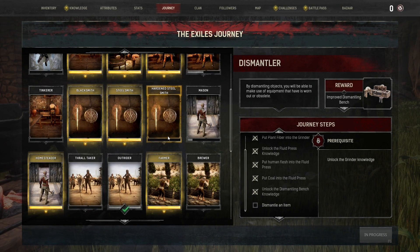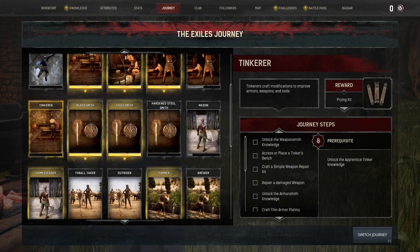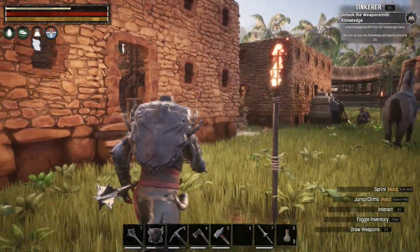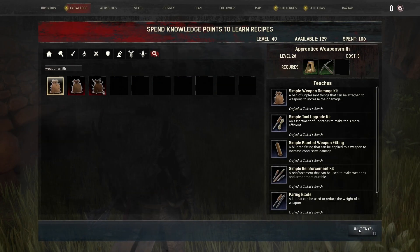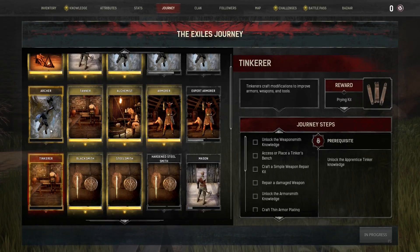I definitely do need to go avenge Nameless, but I think I'm going to do this Tinkerer journey. A lot of you were saying that could help me with my exceptionally heavy armor. Alright, step one: Unlock the Weaponsmith knowledge. Was that not the right one?